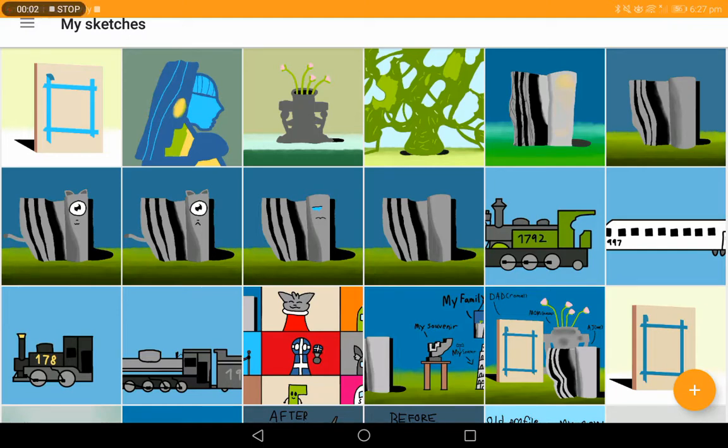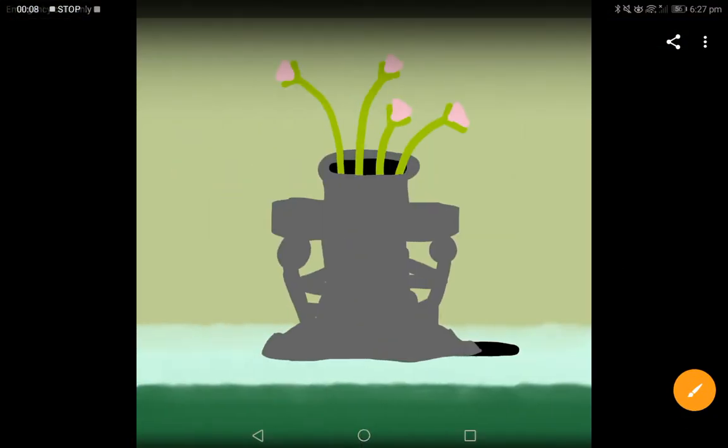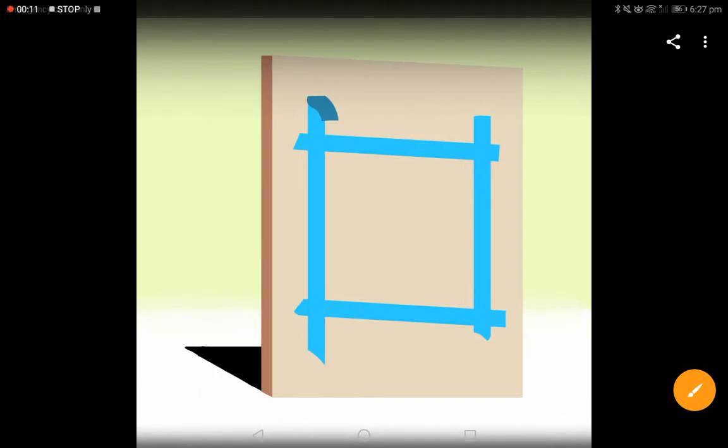Hi, this is AJ. I made the complete edition of the Everywhere at the End of Time. This is stage 3, stage 2, stage 4, and stage 6.